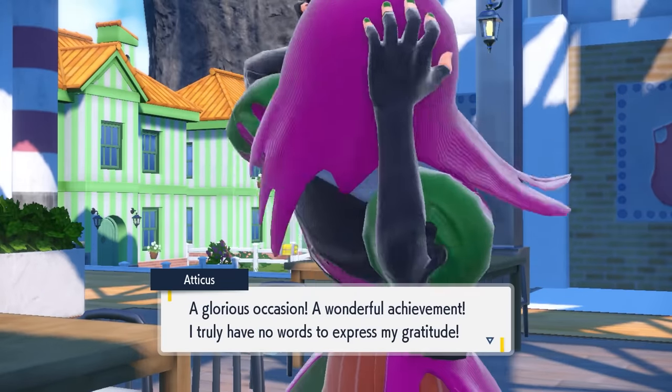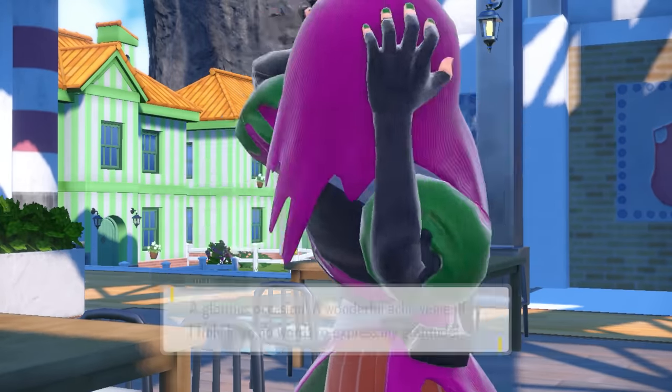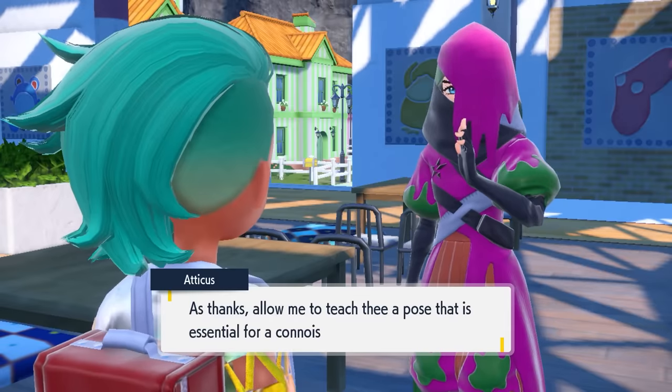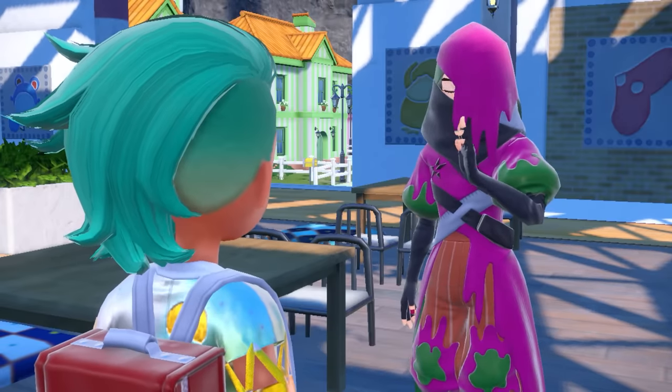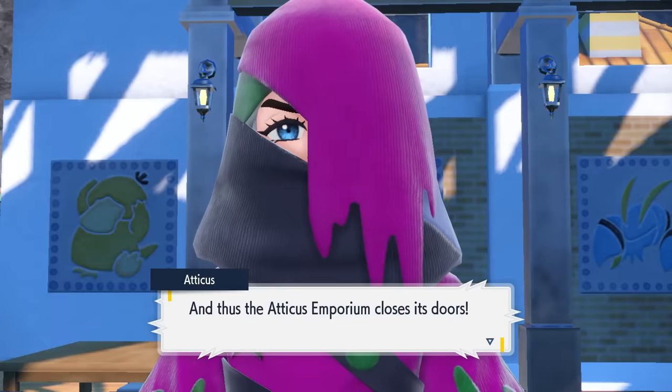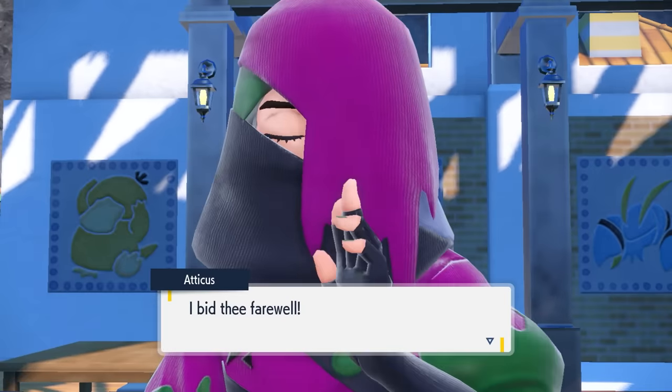Once you've bought that last 8th item, Atticus has a little cutscene where he'll thank you for buying all those replica clothing items, and as a bonus he will teach you the glow stick dance emote. After this, the Team Star quest for these clothing items has come to an end.